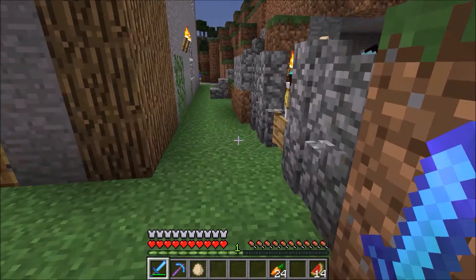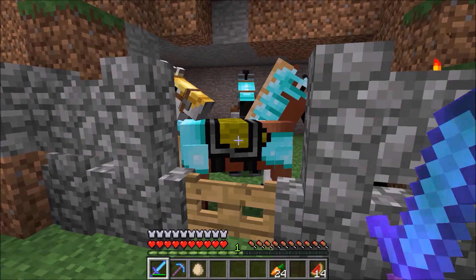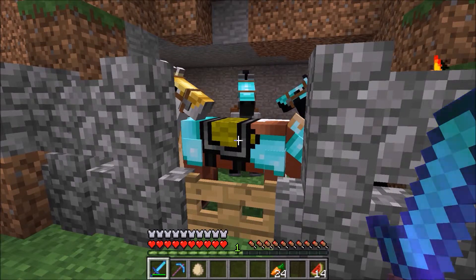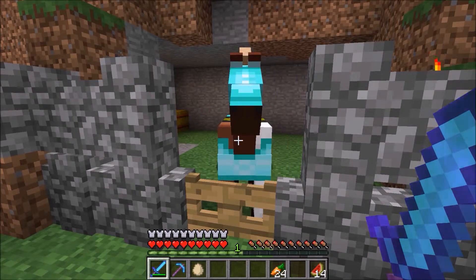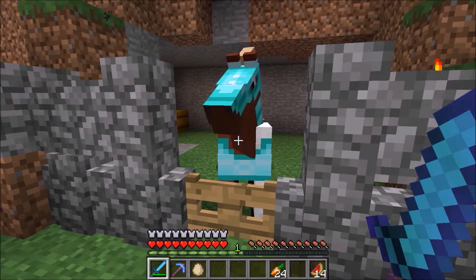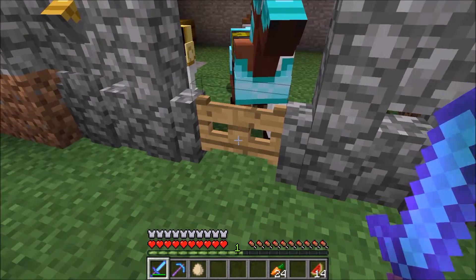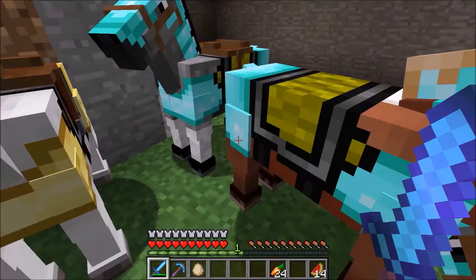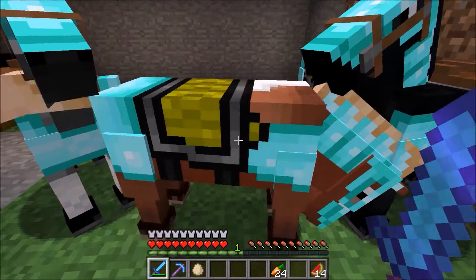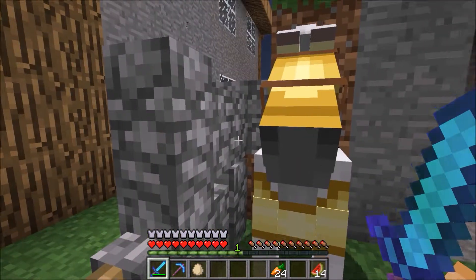And then over here we have my horses. I went into the nether and I found a nether fortress. There were four sets of diamond horse armor and five sets of gold horse armor. So unfortunately I didn't get diamond horse armor for all of my horses — one of them has gold while the rest have diamond. And also one of them doesn't have a saddle yet, but he will get a saddle. That's the one with the gold armor.